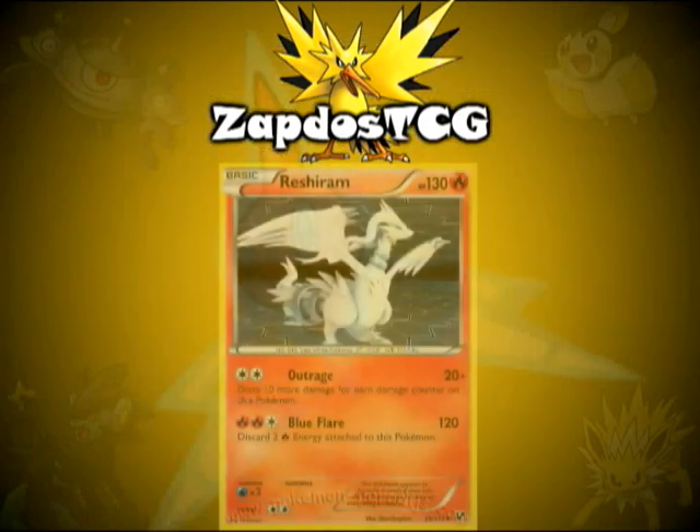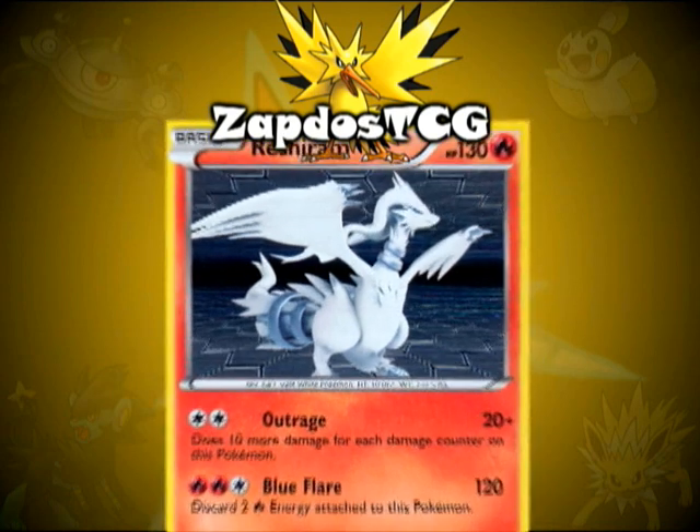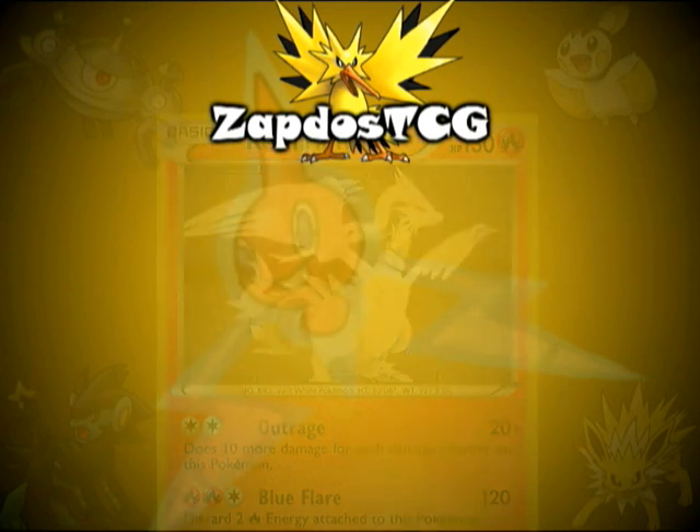The last card I want to talk about is Reshiram from Black and White. This is also a really good card and it's a Fire Pokemon, meaning it can be charged up with Emboar's Pokepower. It deals 120 damage for 2 Fire and a Colorless energy, and then you discard 2 Fire energies. So again, Energy Retrieval and Fisherman should definitely be in this deck.